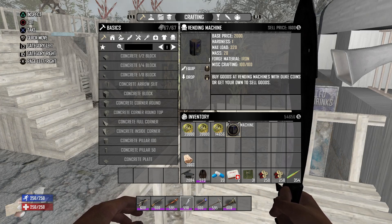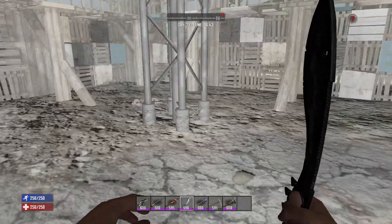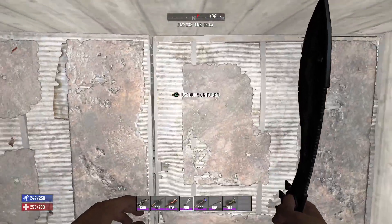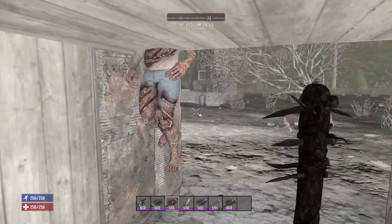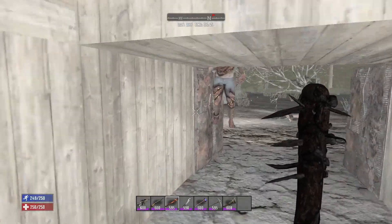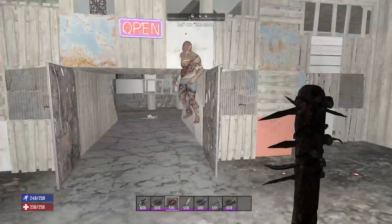I wanted to share this glitch with all of you. For anybody who's unaware of what this glitch does, you can basically use it to get any object within a trader's compound — like items that would normally only be obtainable through the creative menu, like the White River flagpole or a working vending machine. So I headed over to my main world, which is a survival world, to show you guys how to do this in your own worlds.